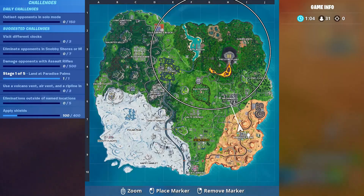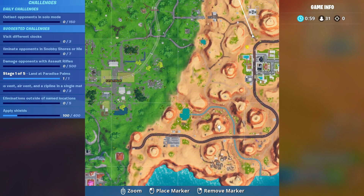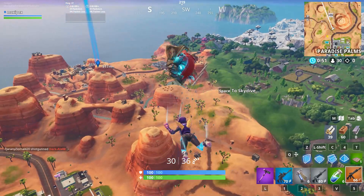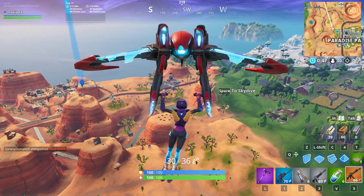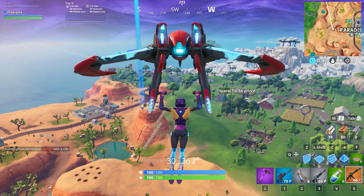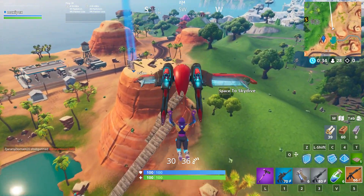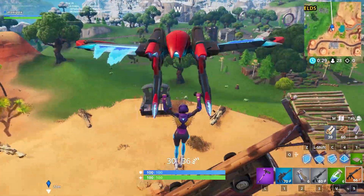What's up guys, this is the challenge to visit different clocks. So first we visited the Sun clock. You have to put the mark in the right position — hill to hill on the right side, just opposite of the gas station. This is the right location, so this clock counts. Of course it's a Sun clock.